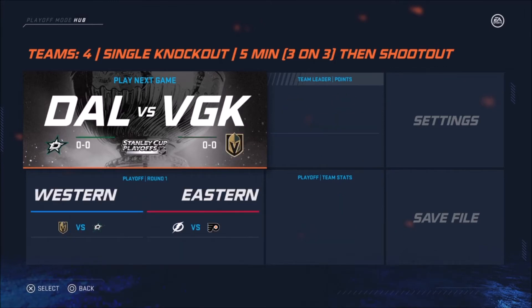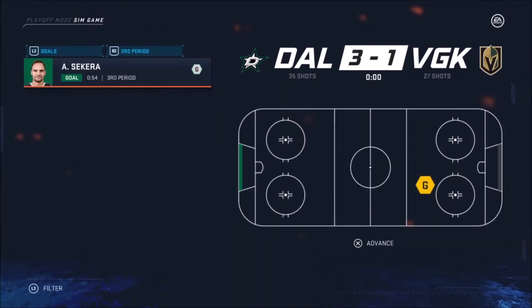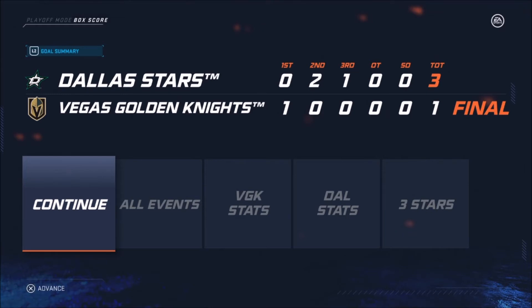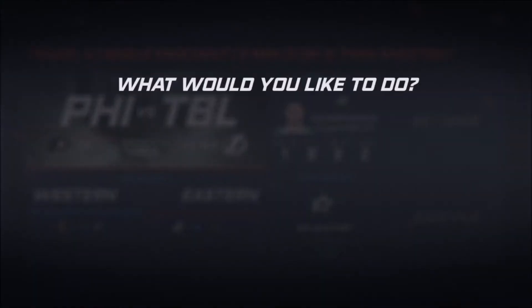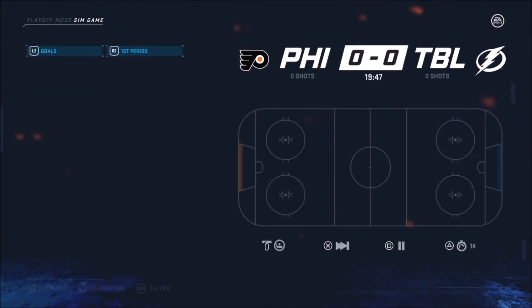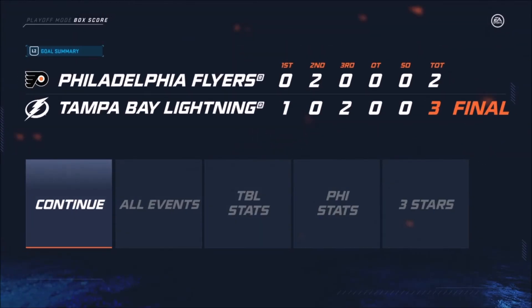Now we've got Dallas and Vegas, and Tampa Bay and Philly. Dallas wins 3-1 — the Dallas Stars finish 2-0-1, Vegas finishes 1-2-0. Then Tampa versus Philly — 3-2 win for Tampa, they finish 2-0-1, and Philly finishes 2-1-0.